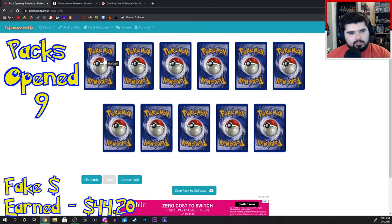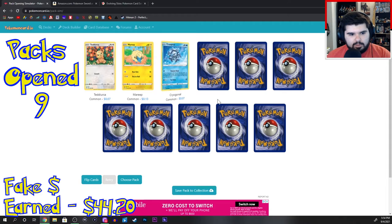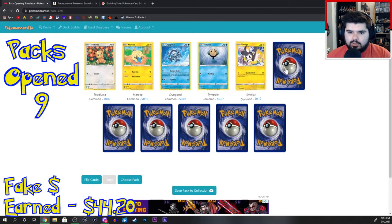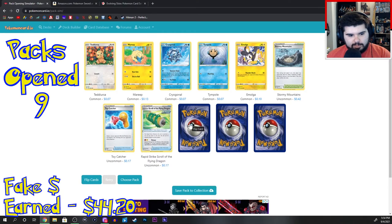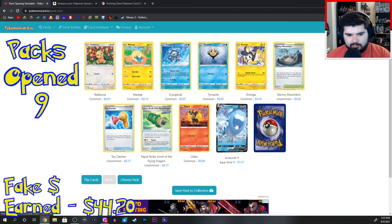Pack number ten, I think. Tedesura, Mareep, Cryogonal, Timepole, Emolga — sure. Story Mountains, Toycatcher, Rapid Strike Scroll of the Flying Dragon — very specific. Litleo. Arctovish V. And Glaceon V.